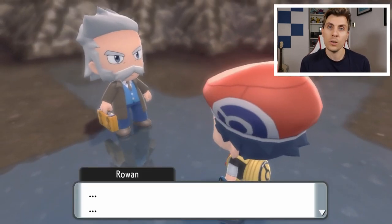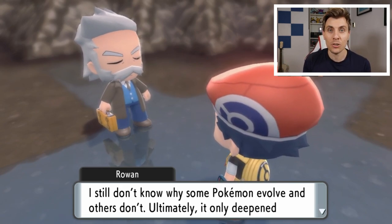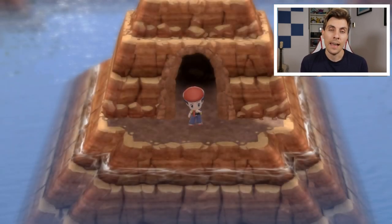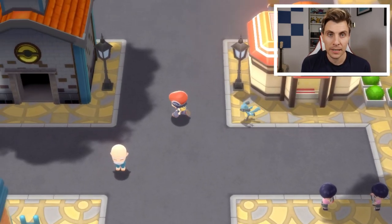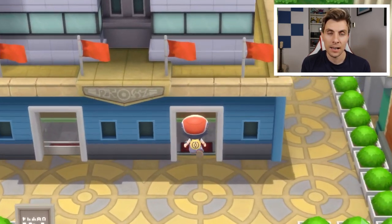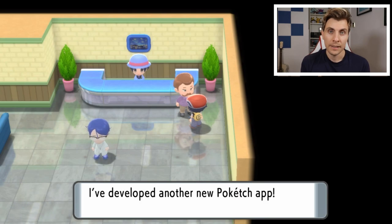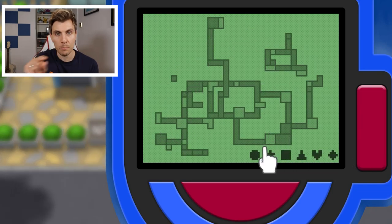To track where Mesprit is roaming around the Sinnoh region, you're going to need a Pokétch app for your Pokétch watch. Head over to Jubilife City — you'll be able to get this Pokétch item in the post-game once you complete the Elite Four. Visit the Pokétch building, speak to the president, and he will give you the Pokétch tracker. When you open it, it will have a little sprite that moves around the map.